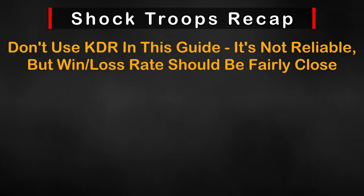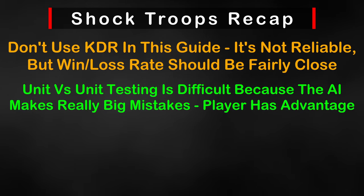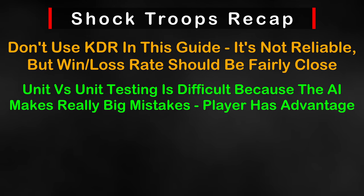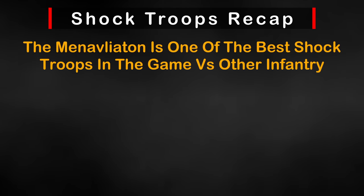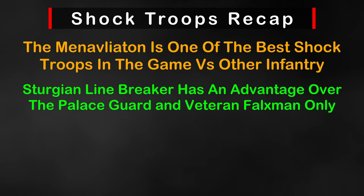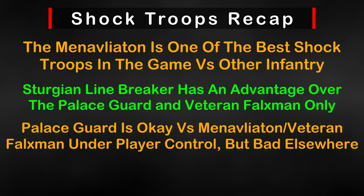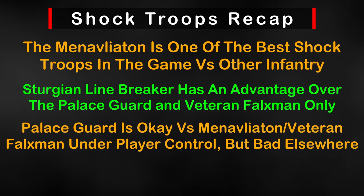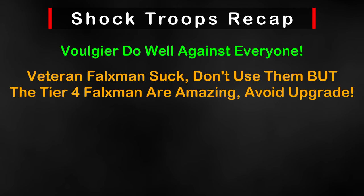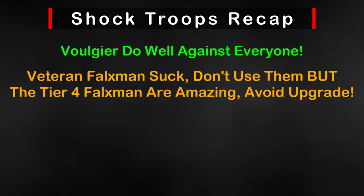Let's recap everything regarding shock troops. While looking at KDR and win rate is fun, it's really not that accurate without a lot more tests. As the player, we have a decided advantage over the AI, so even an inferior unit can come out on top with clever usage of timing and commands. The Manavliaton is effective against all shock troops. The Heroic Linebreaker has a distinct advantage against Palace Guards and Veteran Foxmen but struggles against others. The Palace Guard can hold its own against Manavliaton and Foxmen but loses badly against the others. The Volgier excel against all shock troops in its class. The Veteran Foxmen struggle against everything, but the Tier 4 Foxmen perform incredibly well — so avoid upgrading Foxmen to Tier 5.